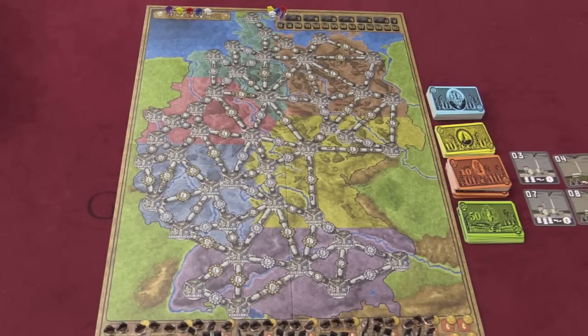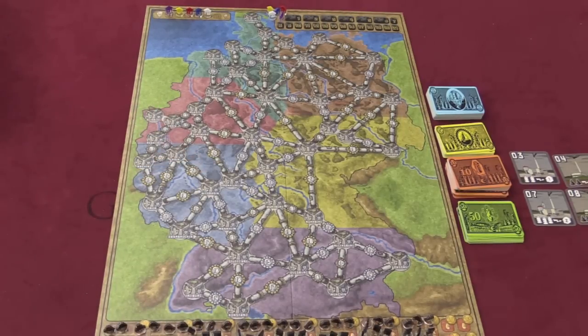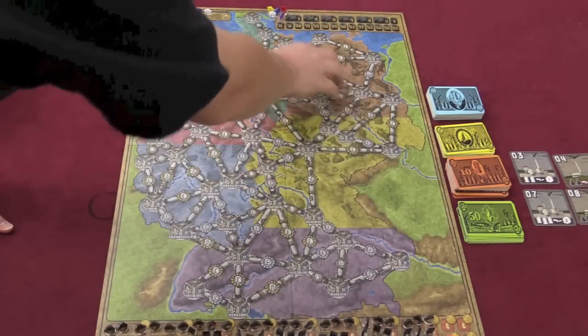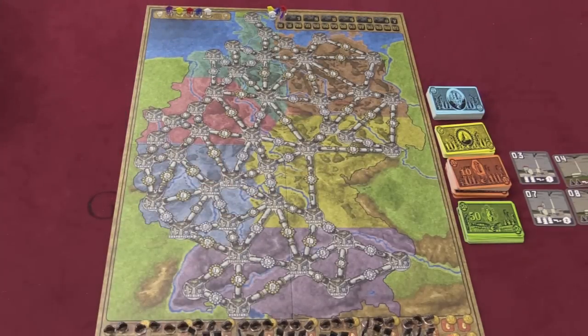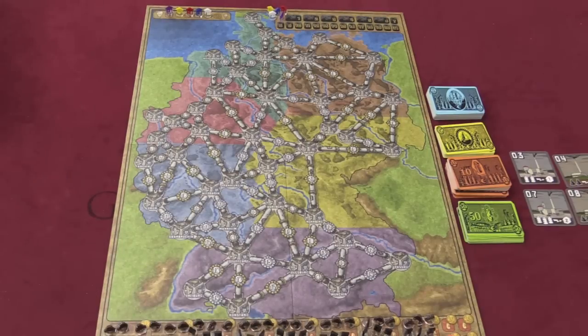You can play on multiple maps. Two come in the original Power Grid box: Germany and the USA. This is a map of the German side. You're going to play on a certain number of areas based on the number of players — if you play with three players, you'll play with three areas. You decide which areas to use, and obviously they have to be connected to each other.